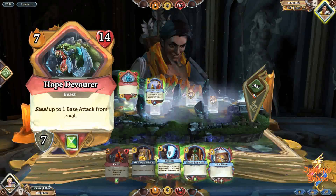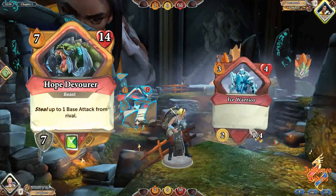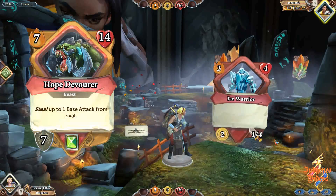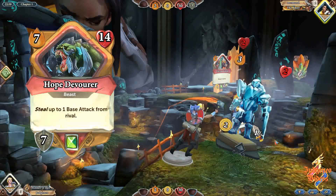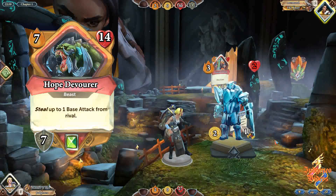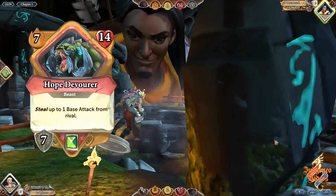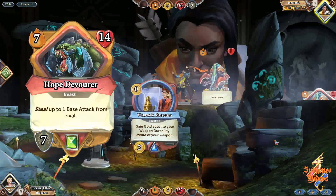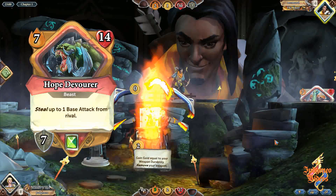Hold on then — why on earth does it also give a 7 armor reward on top of that? That reward means you can steal 1 AP from your rival in chapter one at practically no risk and no overall loss of health. Down on Nightfinger, Dragon Longsword, Hope Devourer — job done. And then you've also got a 5-1 weapon to go into your next slot. It's just insane. Get rid of that 7 armor and we'll call it fair.